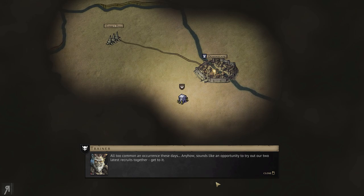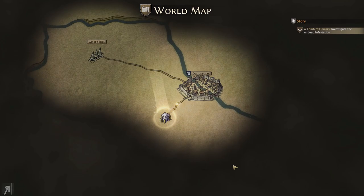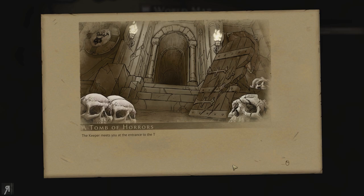All too common an occurrence these days. Sounds like an opportunity to try out our two latest recruits together. Get to it. So that means we will be able to go over to the Tomb of Horrors, and there are going to be much, much more menacing beasties to fight here.